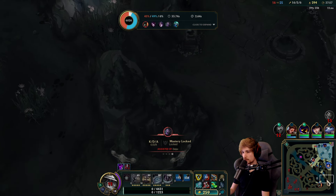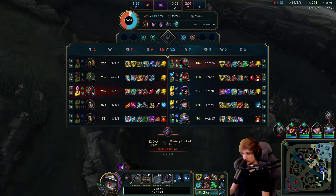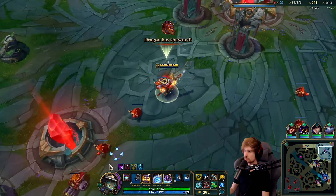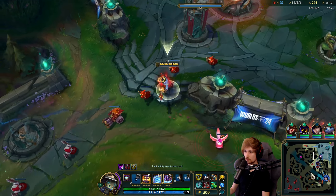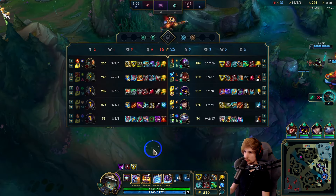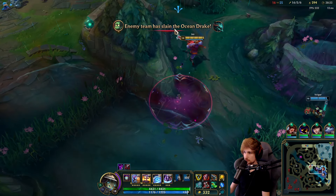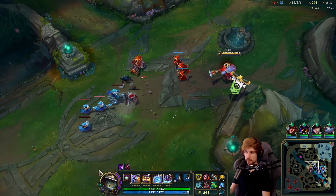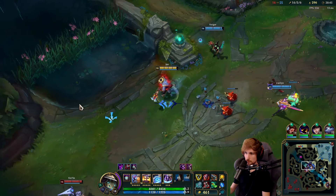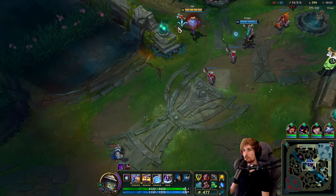I don't know if I should swap my boots for something else — probably will. We need movement speed this game. Let's try another teamfight. I need my teammates to be in mid — we need to go mid directly and just go for a fight. It's very easy to start the fight if we have a number advantage, because their Kaisa is basically gone.